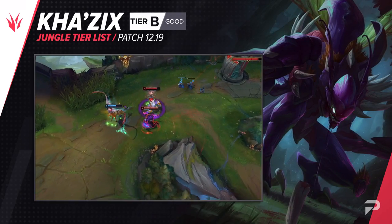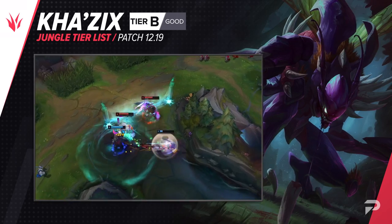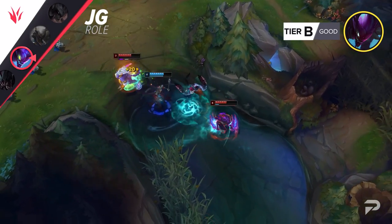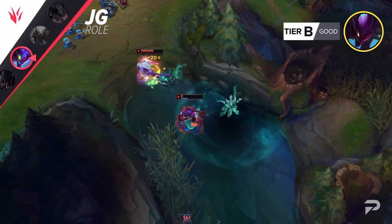Kha'Zix moves down to the B tier. The one-time king of the jungle is now a pick that you usually want to steer clear of. The only time he's really worth picking is if the enemy team is completely full of squishies with little to no CC, but with how strong juggernauts and tanks are, those times are pretty rare.